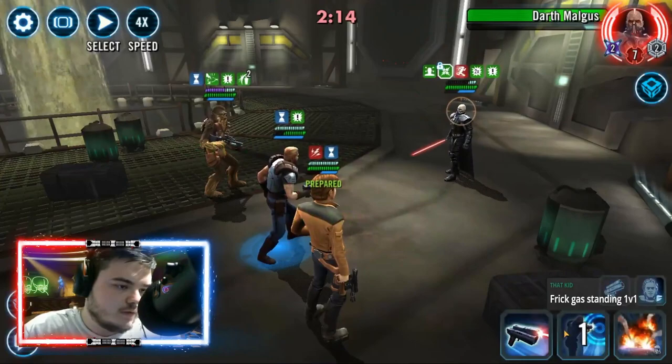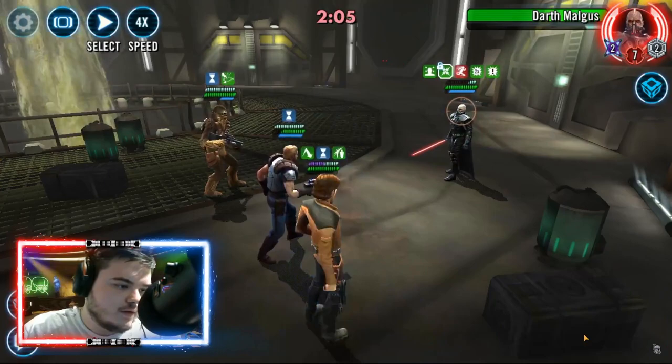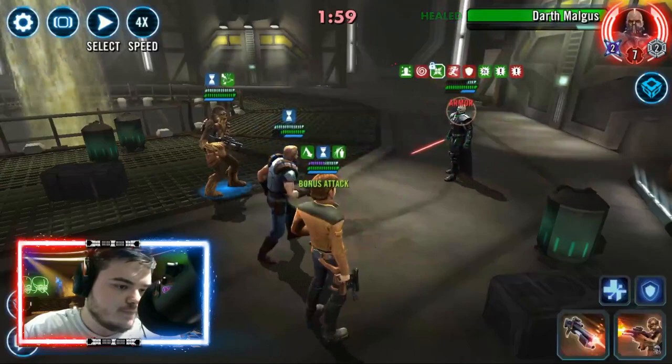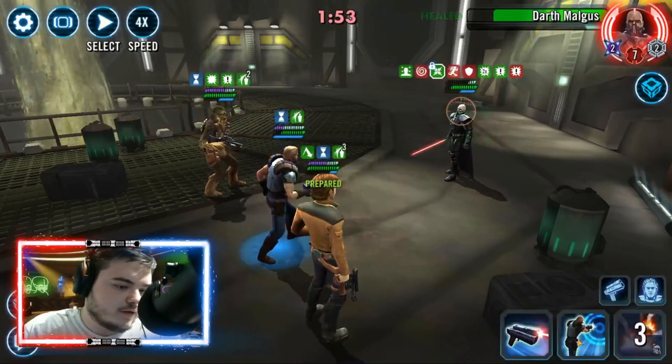This was only a relic 7 Malgus with about 140,000 health — not bad at all, not even factoring in the lead or omicrons. Watch Vandal Chewie: 70,000 damage, Young Han hits for 40k on a basic, assists for 50k — 116,000 right there. Young Han is amazing. 56 banners against Malgus is unreal!